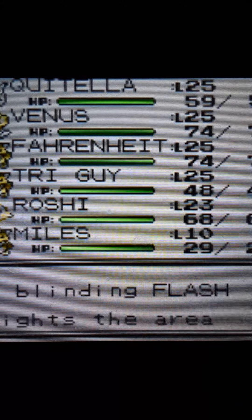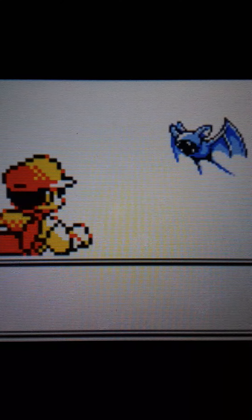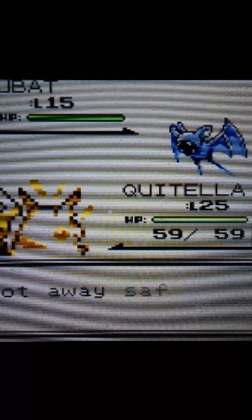I have Miles for Flash — instead of lighting up a small circle, we can just see everything. No items over here. Need to spray Repel. In Rock Tunnel you can find Zubat, Geodude, Machop, and Onix — so let's get talking about them.